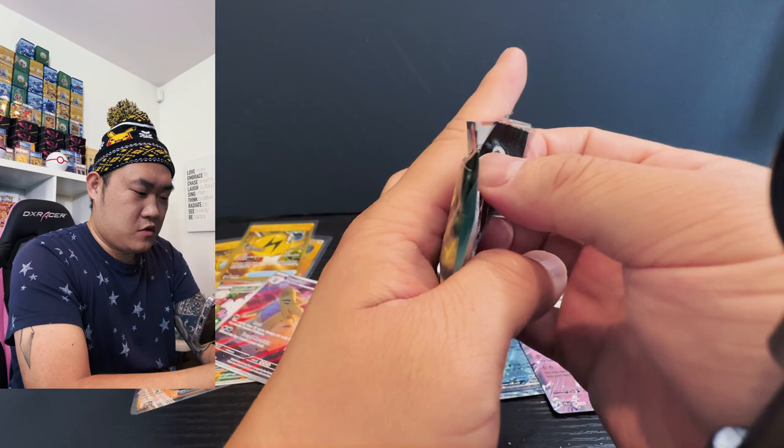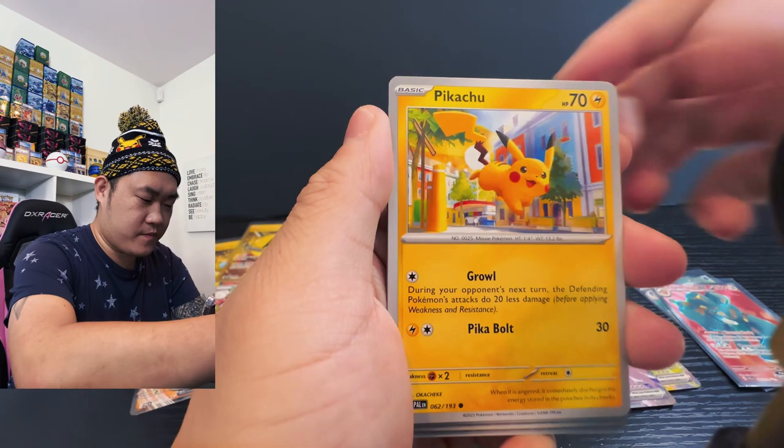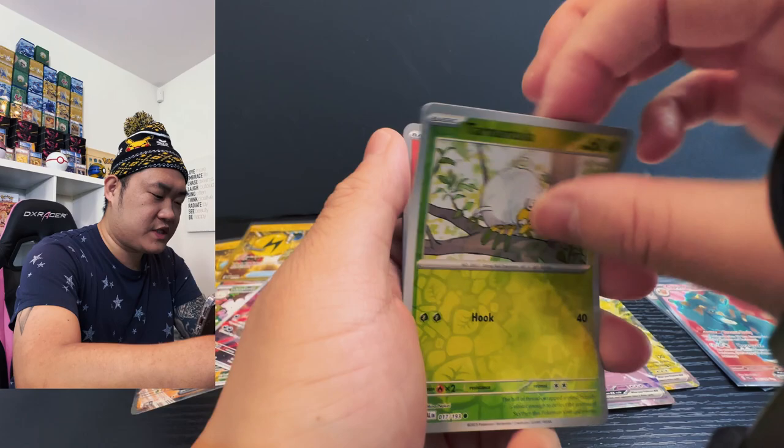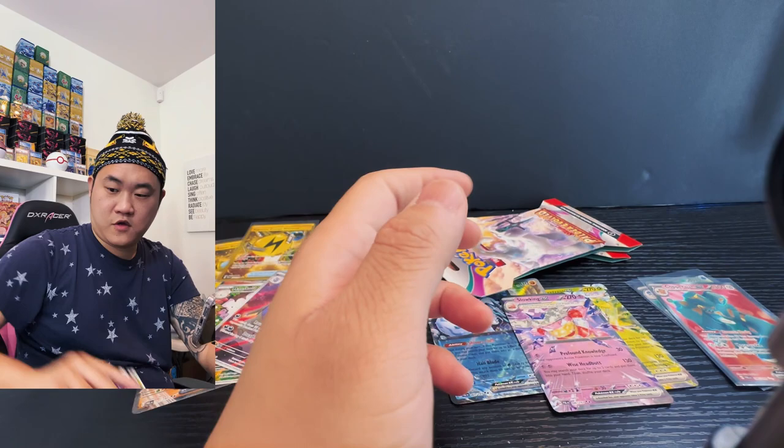Let's see what awaits us here. We have Wooper, Pikachu, Kubfu, Croagunk, Gothorita, Punchkrow, Shudder Wugtrio, a little spider thing, and Fuecoco. Anything, Fuecoco? And we have two more packs to go, guys!